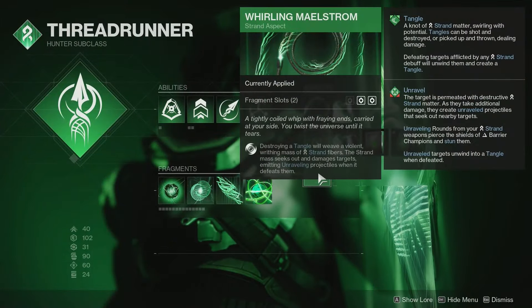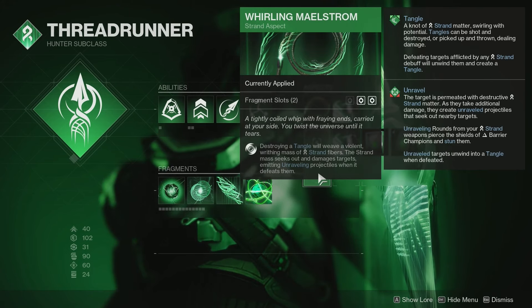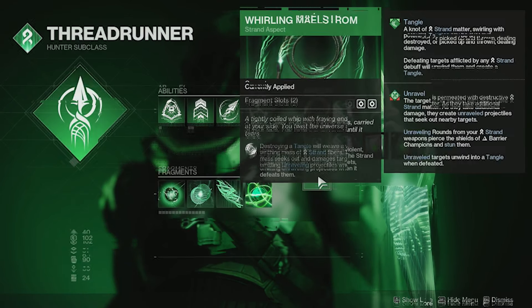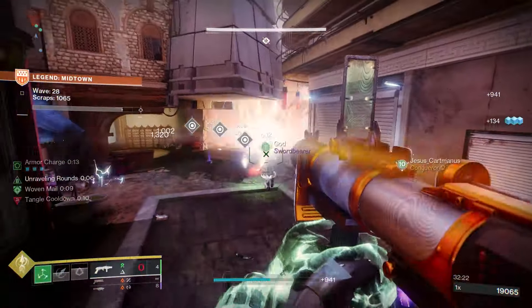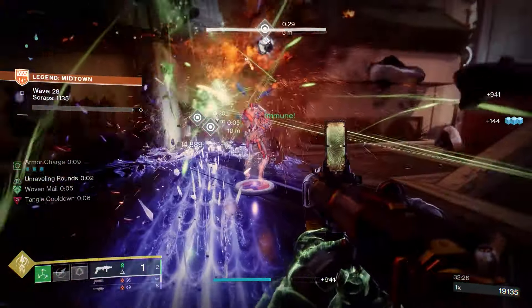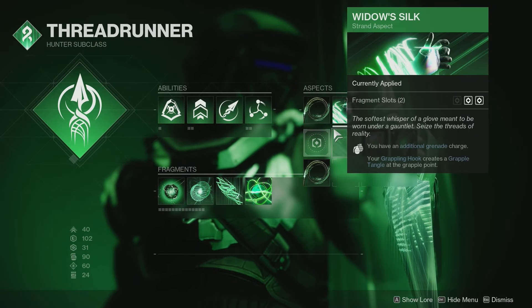For aspects, Whirling Maelstrom is a big one. Destroying a tangle will weave a violent writhing mass of Strand fibers that seeks out and damages targets, emitting unraveling projectiles when it defeats them. Hilariously, this counts as an ability, so as long as this thing damages any orange or yellow bar targets it will proc the Foe Tracer perk.